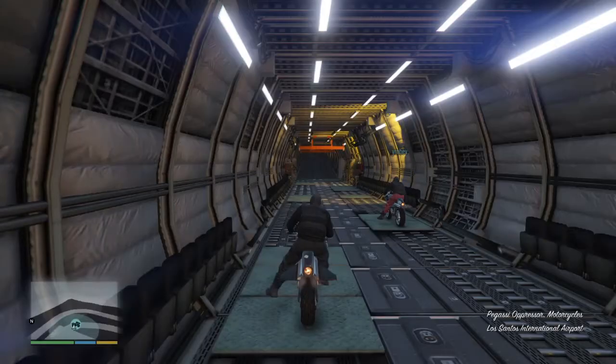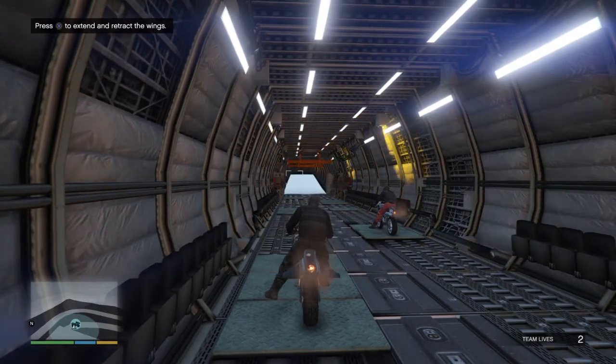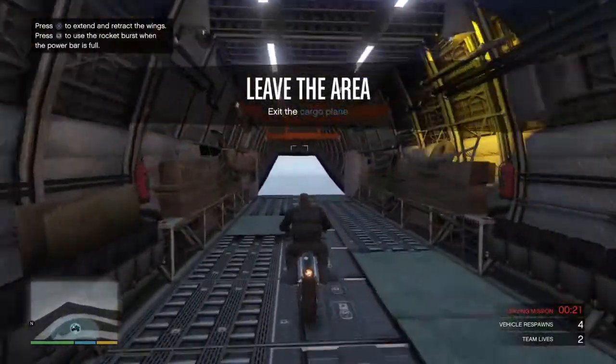You're going to want to make your way over to your apartment. As you can see, my friend — since he's not the host — spawns with the red joggers. I'm the host, so I spawn with the black joggers. The only way to get the black ones is if you're the host.